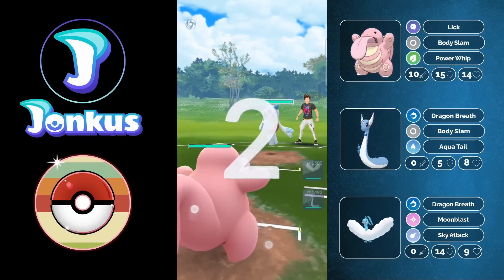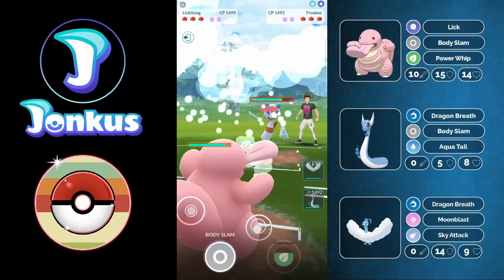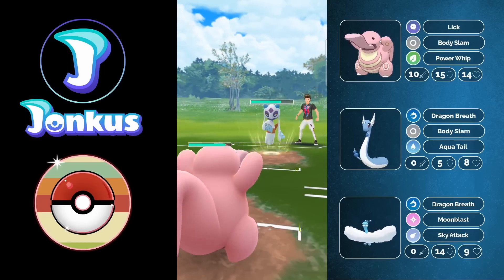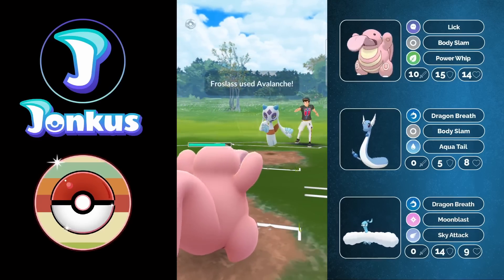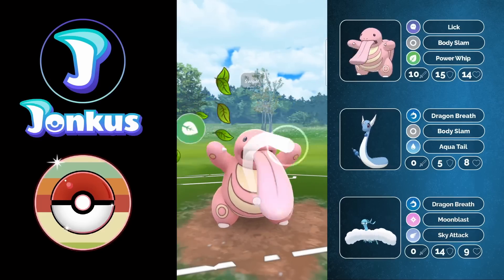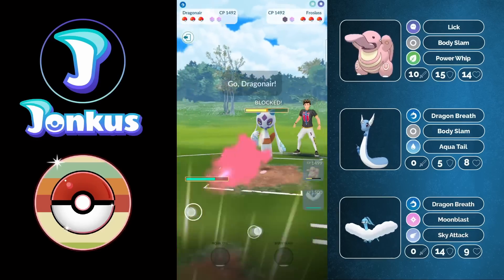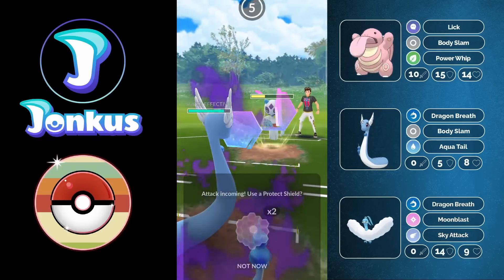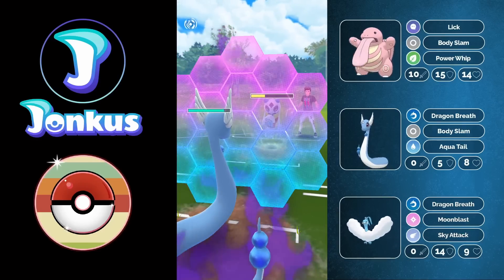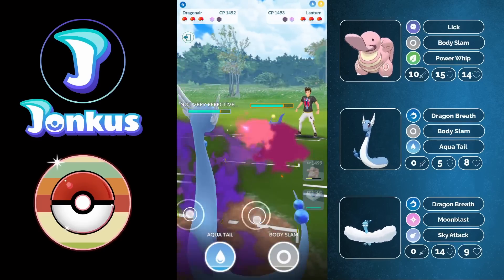Next opponent has Froslass in the lead — fairly decent for us, kind of where we want it. But this matchup is not really that good because Lick is not going to do enough damage — Body Slam is going to be double resisted. So we're forced to go for the Power Whip, which they shield up, and I swap out into my Dragonair. That allows me to farm them all the way down if they stay in, but they swap out into a Lanturn.